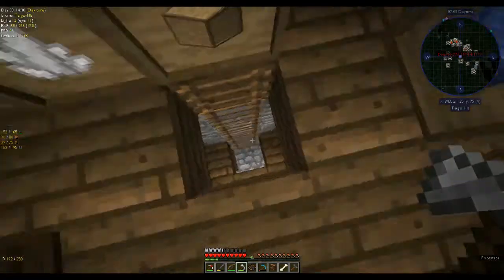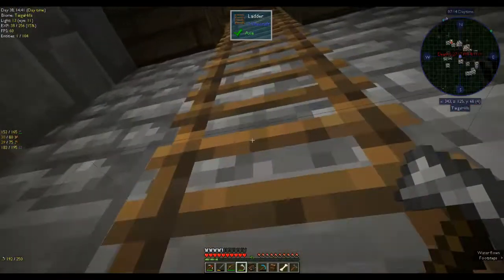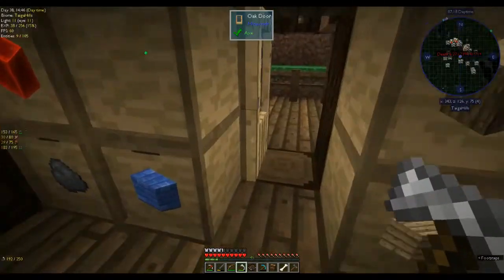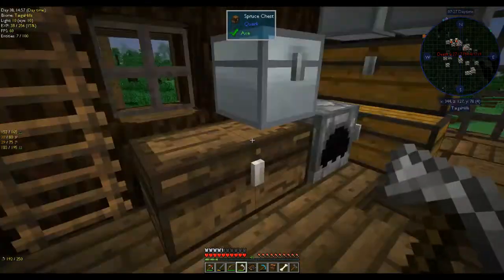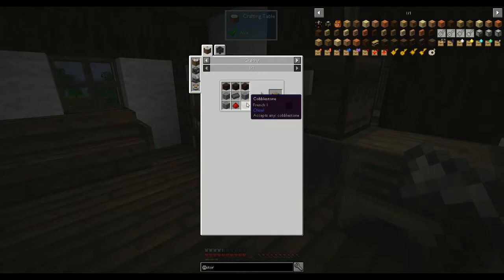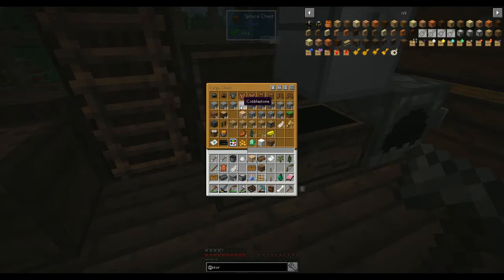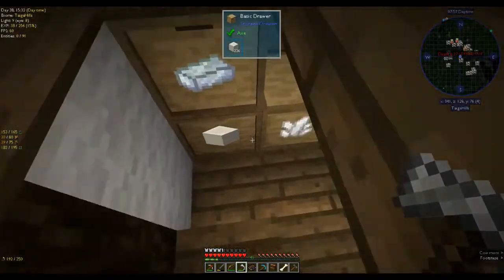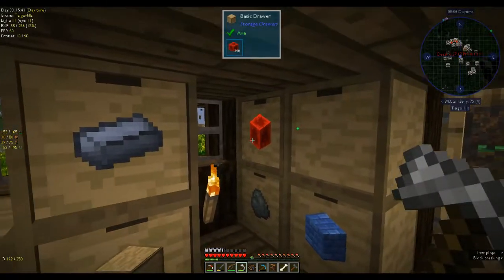I don't know why but the stairs don't like me. Let's make some pistons - close that door, because we don't live in a barn. Pistons need redstone, cobble, iron, and planks. I don't have any cobble in there - I think I needed eight cobble, probably six planks. I have two iron - I probably need to take some more. And a block of redstone.